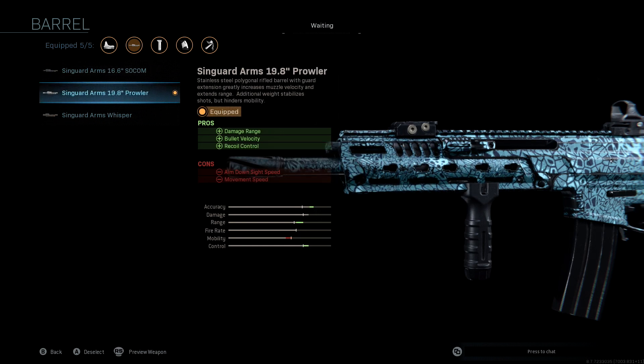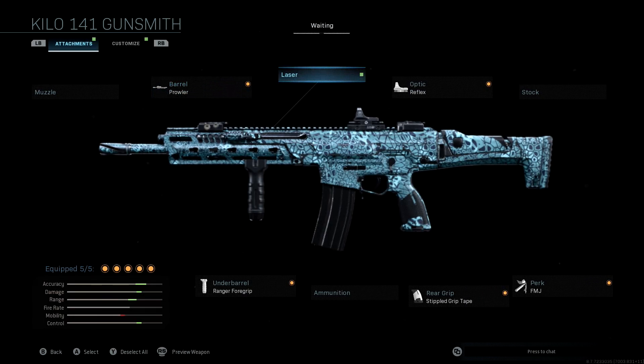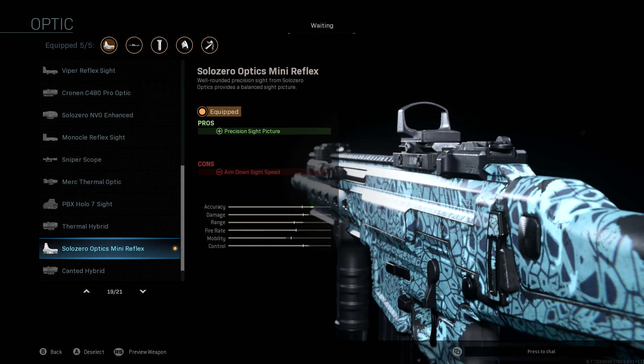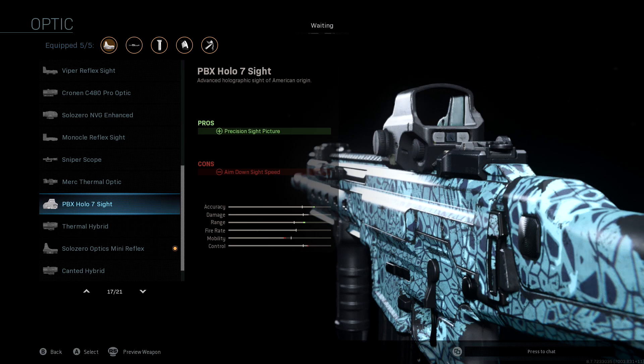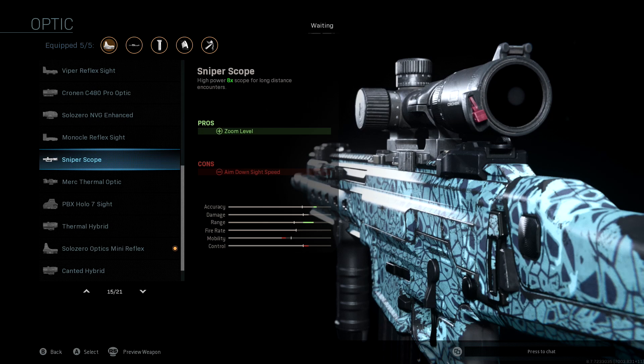We're not going to be running a laser — as most of you guys know, I hate running laser because it gives away your position. For the optic, we're going to be using the Solo Zero mini reflex. You can go however you want depending on what type of reflex you like, just make sure you're looking at the stats and not sacrificing too much. Using a sniper scope on an AR is pretty difficult, so we're going to stick to the Solo Zero, which buffs our accuracy a decent amount.